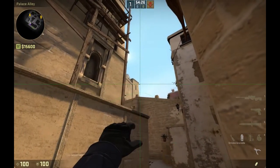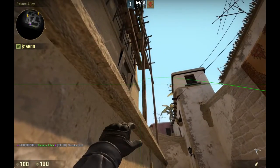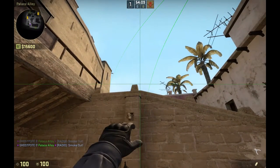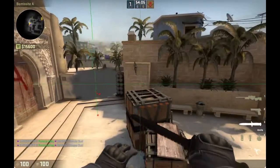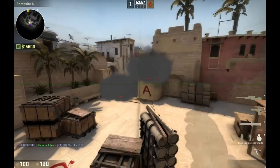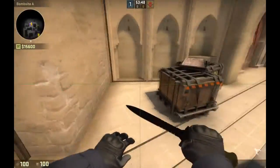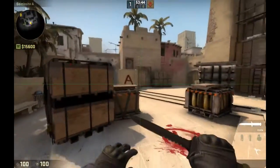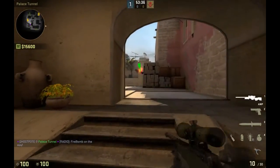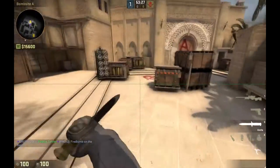So you start with CT — aim at that and jump up onto this, line up in the middle of it and jump along onto this one. Aim up like this and throw the smoke. So now you've got the whole of A site smoked up. All you need to worry about is someone possibly being on top of the ticket booth, underwood or on top of wood, or someone who might have jumped down the stairs into sandwich. So those are all the smokes for A.